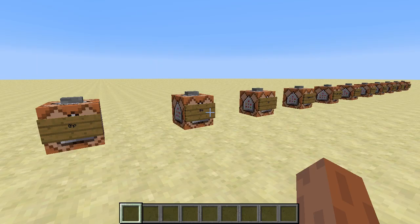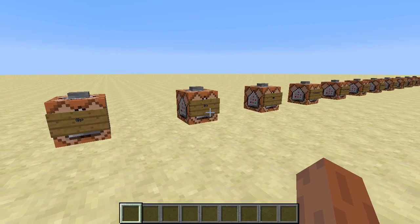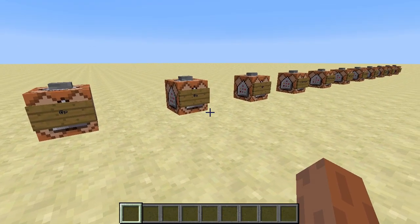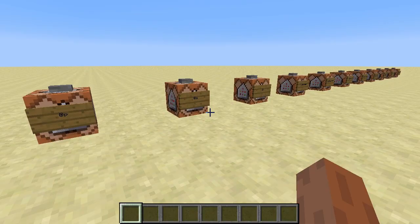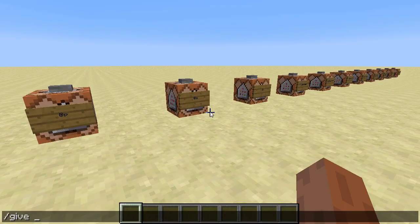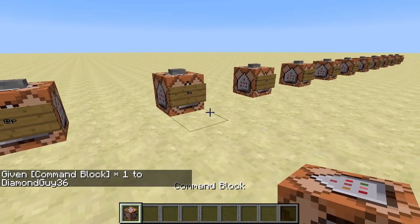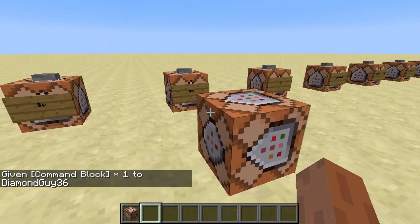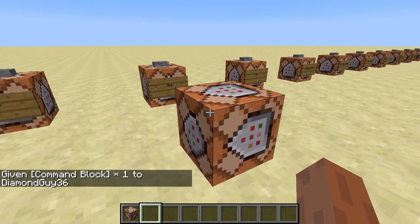First, you'll need to get a command block. You need to make sure you're in creative and have operator rights, or be in a single player world. Then do slash give @p command_block. Hit enter, you'll get a command block. You can place this down, enter the command, and use a button or other redstone device to power it.